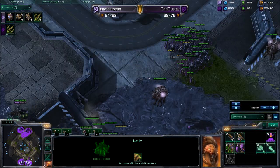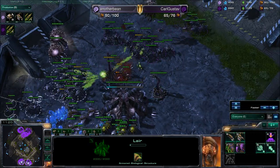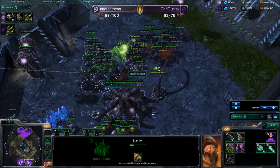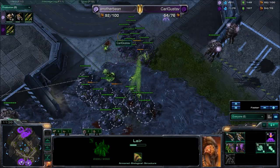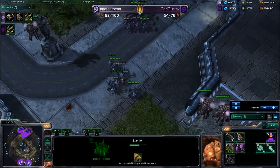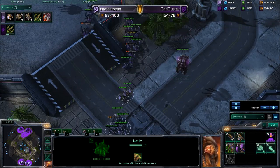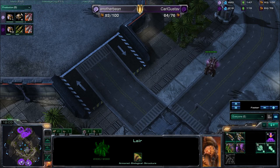There's a bit of back and forth dancing up front, things coming in and moving back, fairly even on the Roach count. The Spine Crawler goes down. AnotherBean drains forward to take the brunt of those Roach shots, but looks like he's able to hold it off. Karl Gustav is really in trouble now — he doesn't have that many Drones at all. On the unit count it's 93 to 64, a big difference of 30 units.